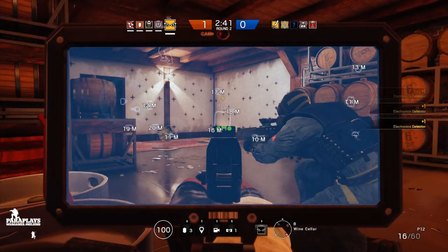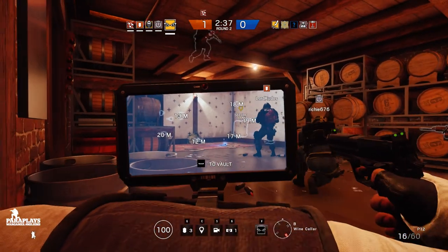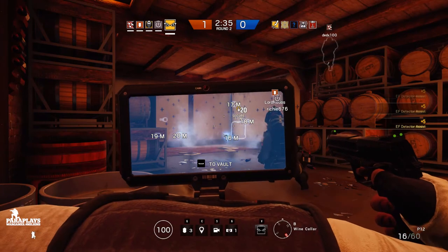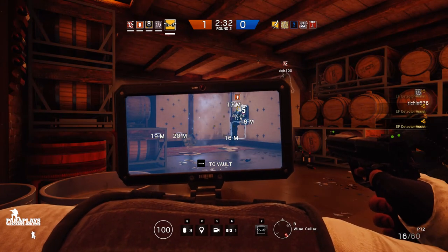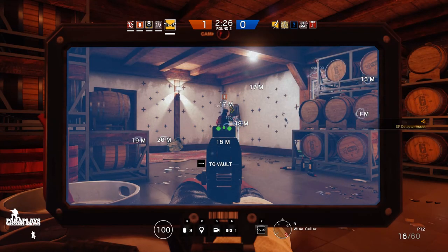You can't use normal breaching charges on a reinforced wall, and if it's electrified, Thermite can't place charges on it either. Here he is — perfect timing. He's going to put down an EMP grenade to disable the electricity on the other side, and now Thermite can put the charge on the wall. There we go — now we can breach this wall.